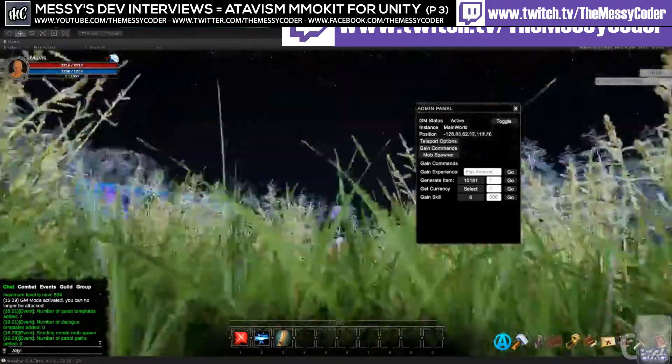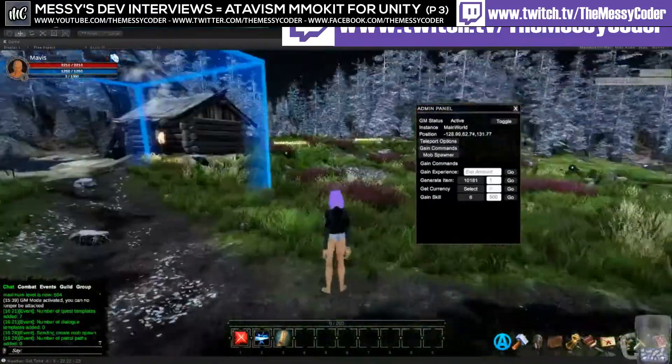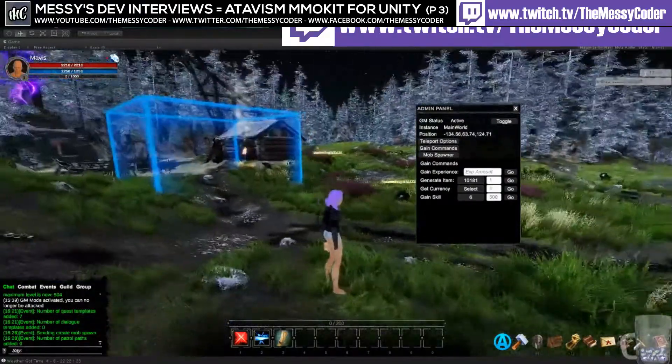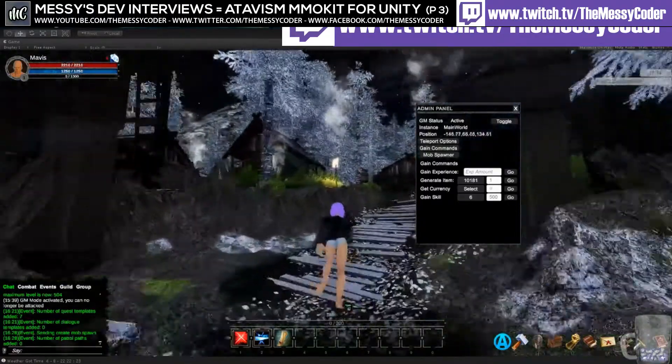So how do you place buildings down? Can we build houses in this game, in this engine? Yes, you can. You can define buildings and define claim areas of land.